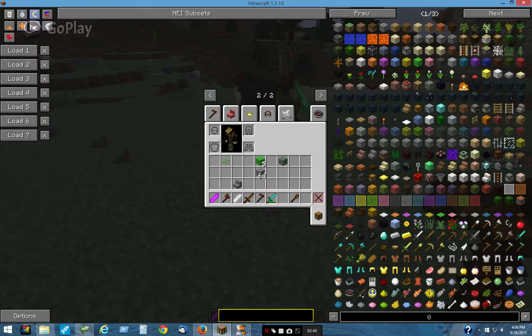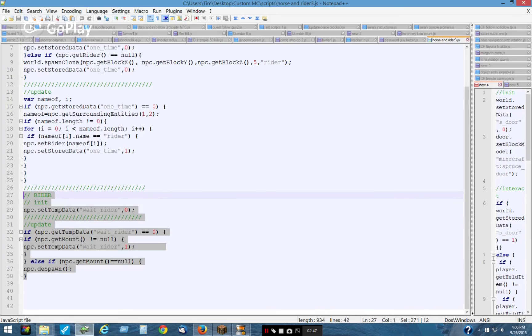The script basically says on the rider that first he waits for a mount, and then once he has one, this is set to one. And then the next time it checks, if he doesn't have a mount, he will despawn. So first it will wait until he gets one. He's riding a horse — so he has to ride a horse before he can despawn.